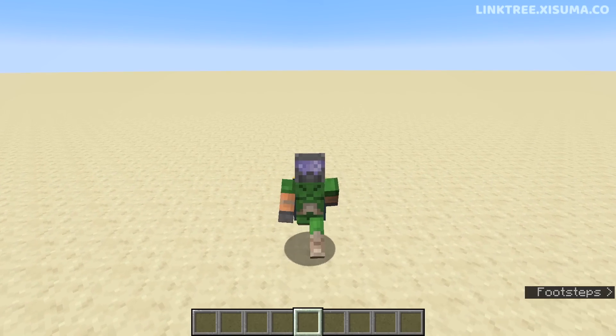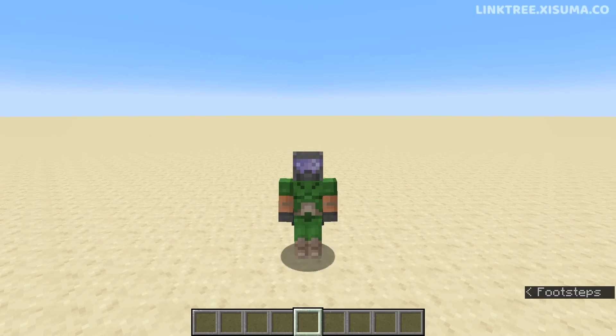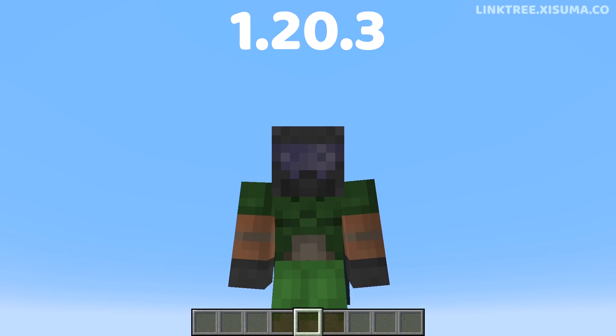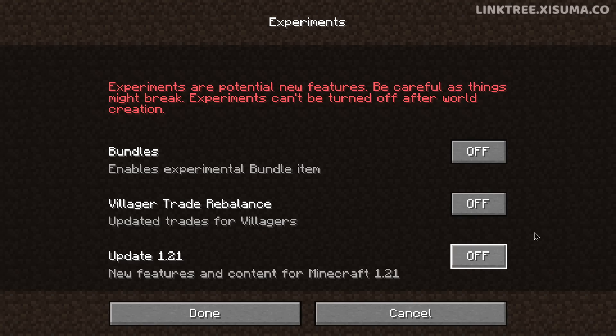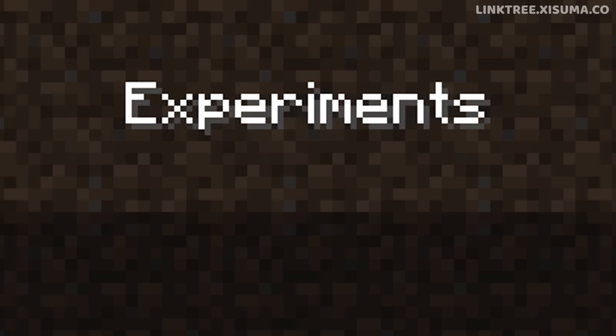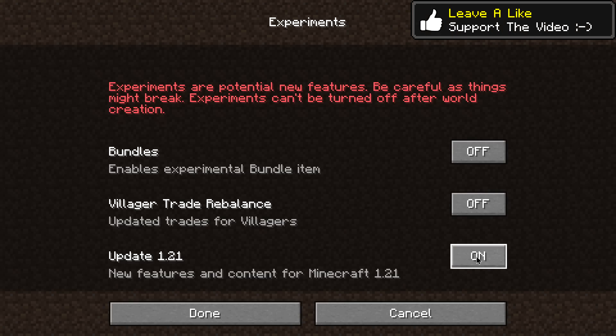Hello everyone and welcome to another Minecraft update video for Snapshot 23w45a for Minecraft 1.20.3. This one contains mostly changes for update 1.20.1, which is hidden behind the experimental features tab and is subject to change as these features are still in development.